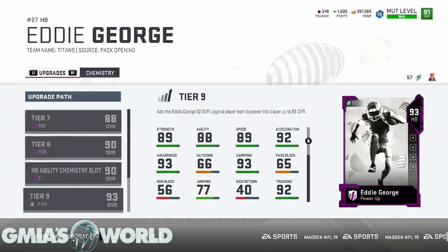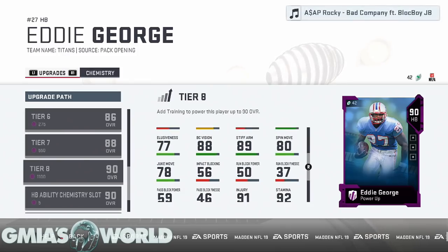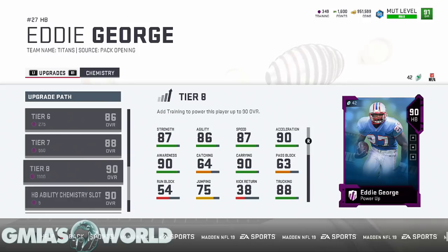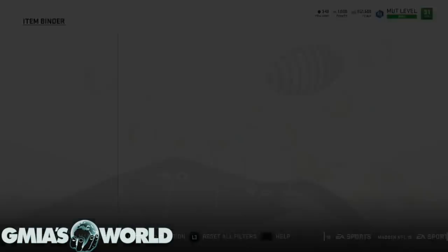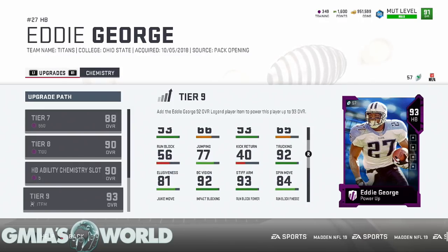Looking at Eddie George before fully powering him up — his trucking is 88, spin move is 80, stiff arm is 89, elusiveness and juke move are there. His catching is only 64, so he's not at the threshold — if you needed to throw the ball to him, he'd probably drop it in most cases. His trucking is decent at 88. Now looking at his full card, which is very cheap to build: catching goes to 66, trucking goes to 92, spin move is 84.